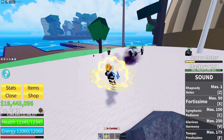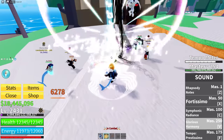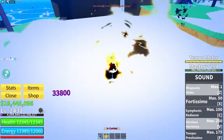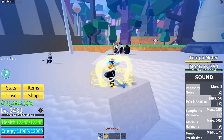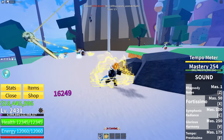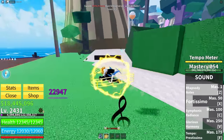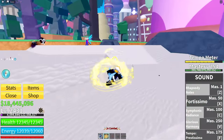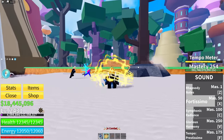The basic combo with it is: use Glorious Harmony, then Symphonic Radiance, spam Rhapsody Notes right in the middle, then Fortissimo them. Also, every single ability of the Sound Fruit seems to have an insanely low cooldown, so it's pretty much a spam fruit, which is cool.